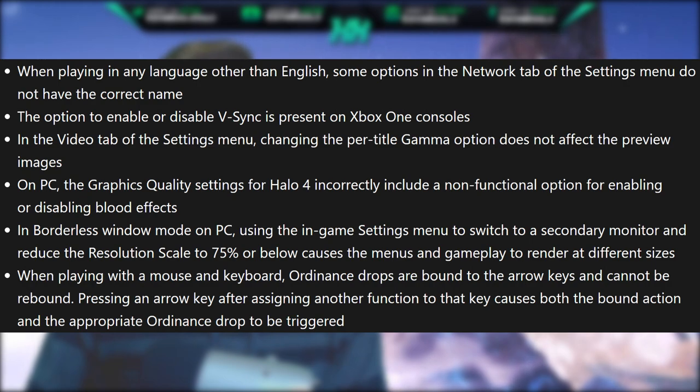The option to enable or disable VSync is present on Xbox One consoles. In the video tab, changing the per-title gamma options does not affect the preview image. On PC, the graphics quality settings for Halo 4 incorrectly include a non-functional option for enabling or disabling blood effects. In borderless window mode on PC, using the in-game settings to switch to a secondary monitor and reduce the resolution scale to 75% or below causes menus and gameplay to render at different sizes. When playing with mouse and keyboard, ordnance drops are bound to the arrow keys and cannot be rebound. Pressing an arrow key after assigning another function causes both the bound action and the ordnance drop to be triggered.